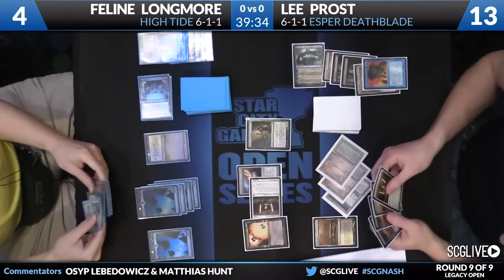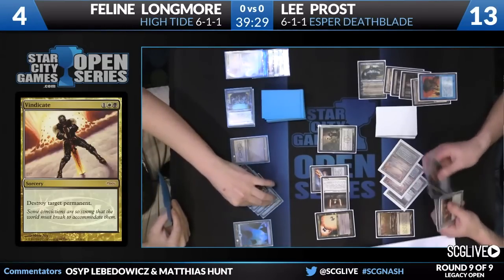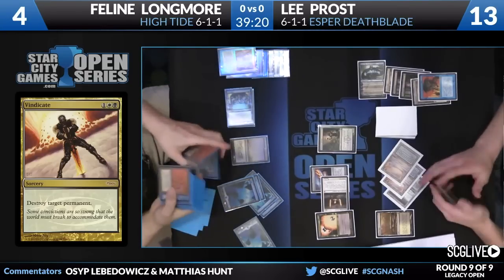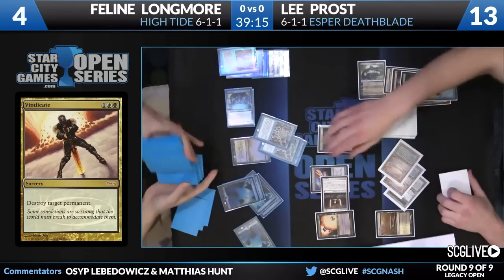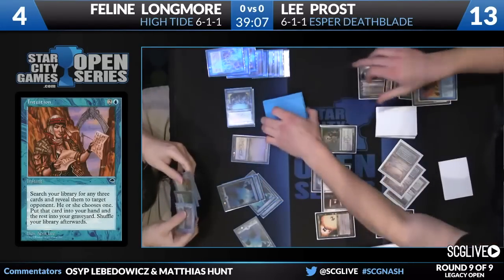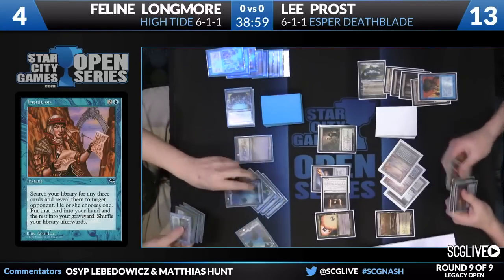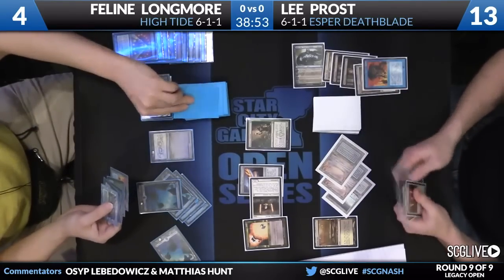As a veteran High Tide player, Feline is going to try to minimize the number of High Tides she casts because of how much it helps Lee. He's going to Vindicate one of her lands — it's inconvenient, but six is a pretty big number and a High Tide player is comfortable comboing on four lands. Plus she can Intuition at the end of Lee's turn, using Intuition as a tutor for Time Spiral, Time Spiral, Time Spiral — always giving your opponent options with Intuition.